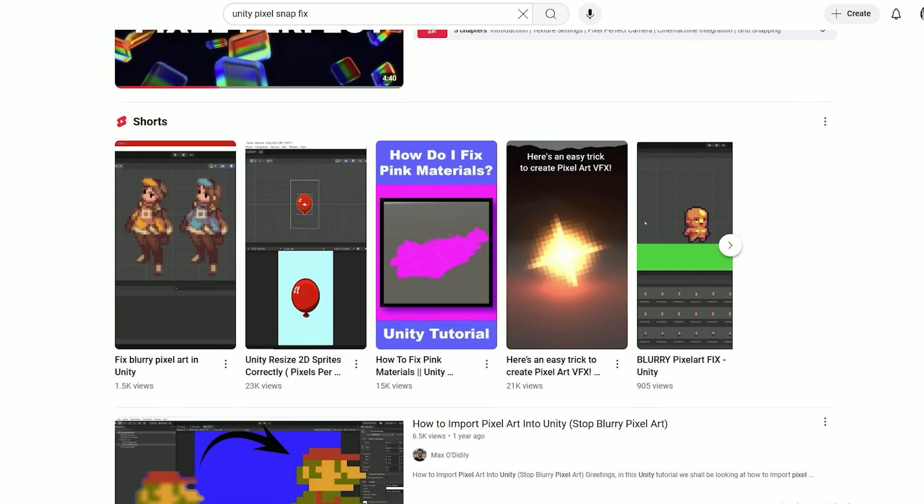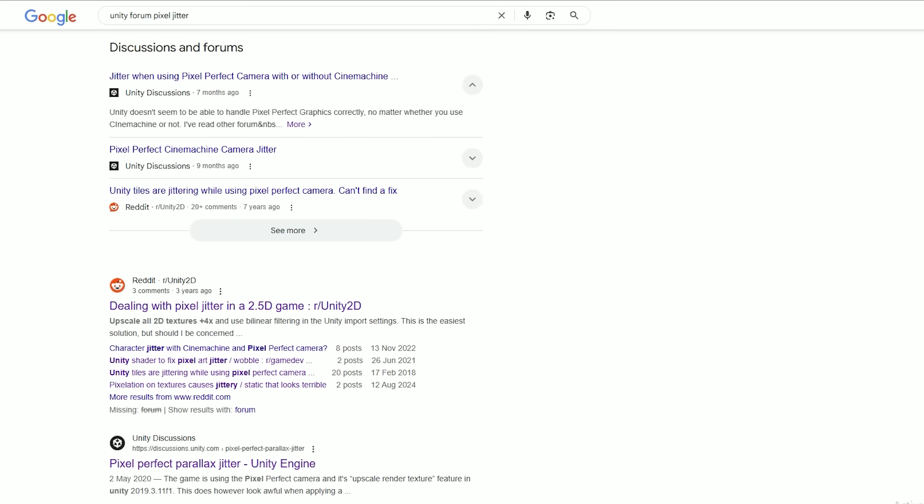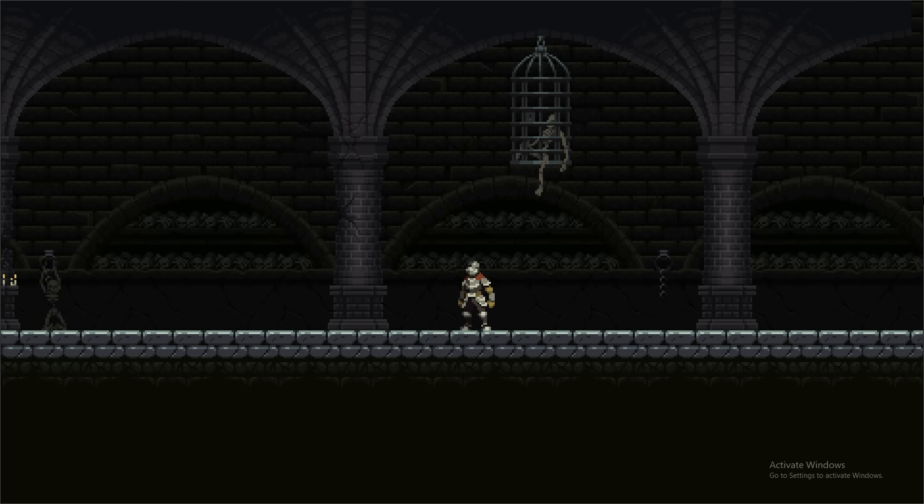I would do anything to have it, but no matter how many YouTube videos I watched, no matter how many Reddit and Unity forums I scoured, no matter how many GitHub repos I cloned, I couldn't even slightly improve the pixel snapping.